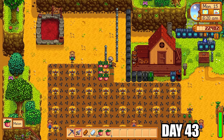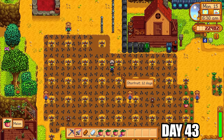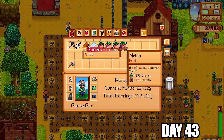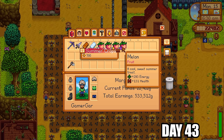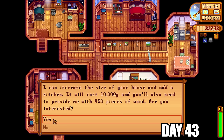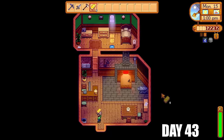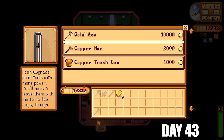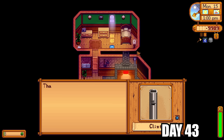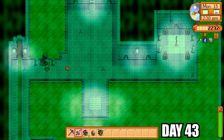Gunther paid us a visit the next day and finally gave me the key to the sewers. I put up a batch of melons and got an iridium-quality melon, which I can use for the quality crops bundle. I went to Robin to upgrade my house again, and got Clint to upgrade the axe to a gold axe heading all the way to iridium eventually. Then it was time to visit the statue of prestige to rework another skill.